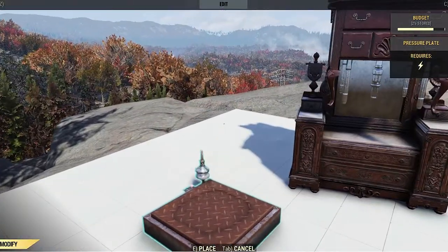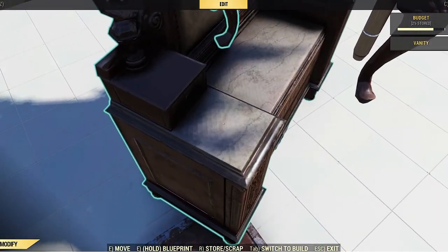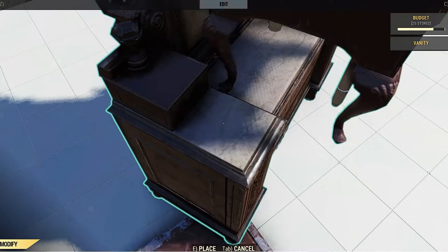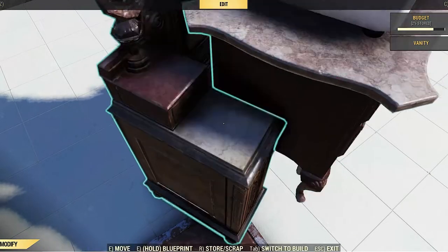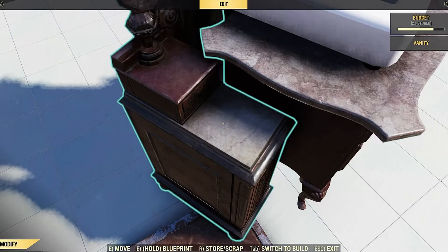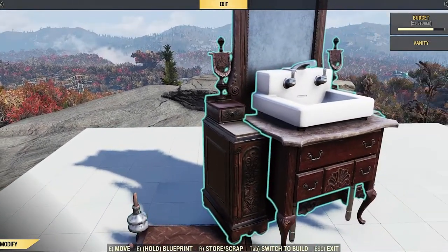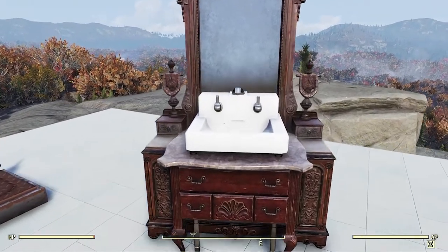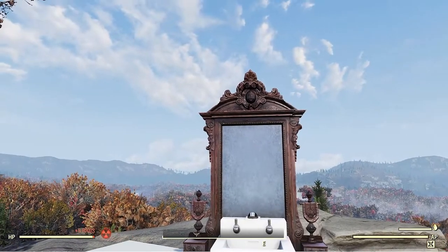Now we do the same thing — grab the pressure plate, move it over, put the vanity up on the pressure plate, and start moving the end table with the clean sink attached down into the vanity. Select in place, select in place, keep pushing down. When you start to see the top of that end table come into view, slow down — you really just want to get it down to the edge of the vanity. The vanity has a little marble design to it. I usually like to have just a little lip visible. This merge glitch came out really looking nice — the sink is nicely centered on the end table, and the end table is nicely centered on the vanity.